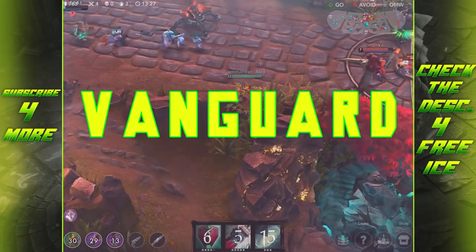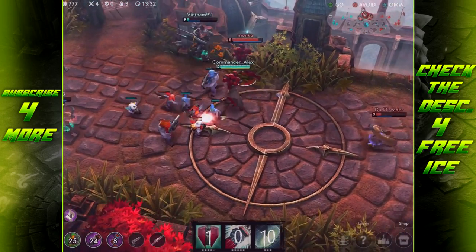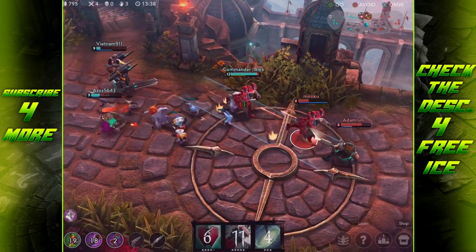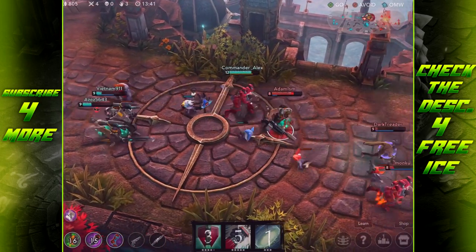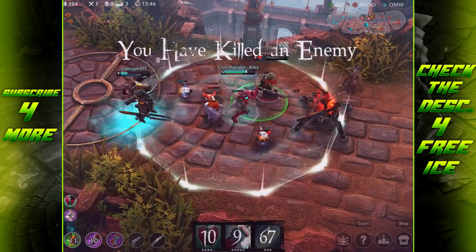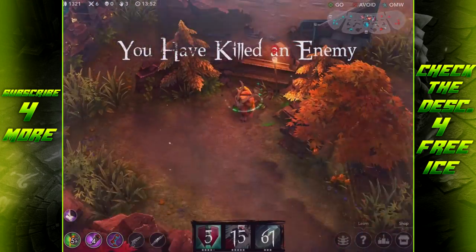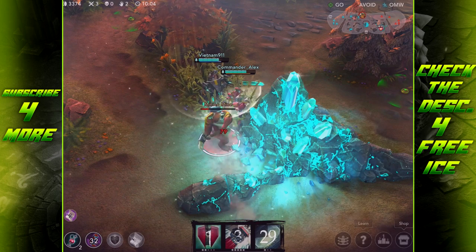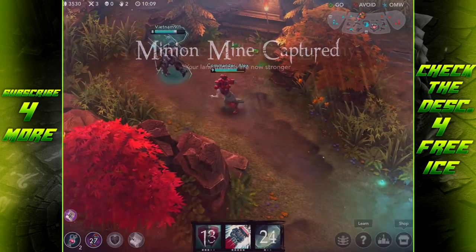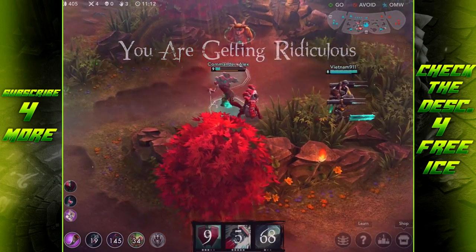His first ability is Vanguard: Arden dashes to an ally, damaging and slowing nearby enemies, while granting the target a burst of speed and a three-second barrier that scales with 50% of Arden's bonus health. Anytime that ally takes damage, Arden gains Vengeance. This ability can be used on Arden himself, but the barrier, speed boost, and Vengeance gain are only half as strong. At level five, Vanguard grants 30% Vengeance when cast on an ally. Vanguard is great for getting allies out of bad situations — say someone went too deep in a team fight, you can throw Vanguard on them to slow enemies and allow your teammate to escape.